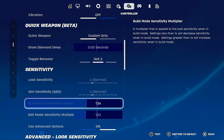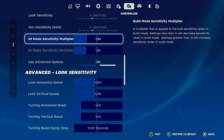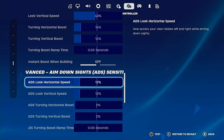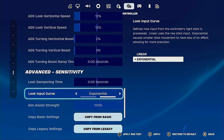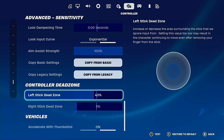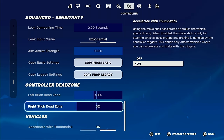These are really good sensitivities for stick players — you guys should copy these. 1.3, 1.2, and then have advanced options on to unlock all the other options: 43, 43, 14, 14, with no instant boost. Then 12, 12, 2, 2, 2, boost at zero. You can have it at linear or exponential — I'll probably keep it exponential. 100% aim assist strength, though keep in mind if you play with gyro you don't get any aim assist. Dead zone I have at 40 on my left stick. Since I use a Pro Controller, I have the right stick at 5 — the lowest possible — because it's harder to get drift on a Pro Controller.